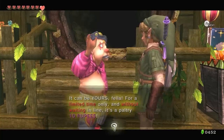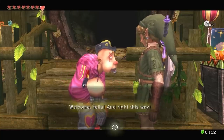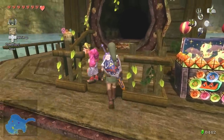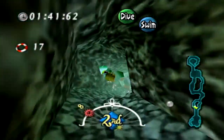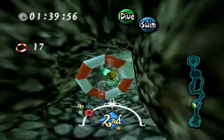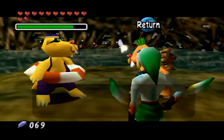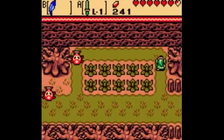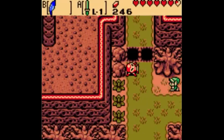The rupees you collect across your Zelda adventures are most often used to buy items from shops, but they can also be used as entry fees for minigames to earn yourself special collectibles like pieces of heart. Either way, rupees are always great to have, especially if it's your first playthrough and you have no idea how many times you're going to have to fork over 20 rupees to a beaver or some other weird NPC.